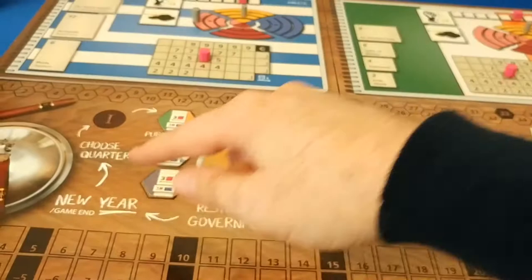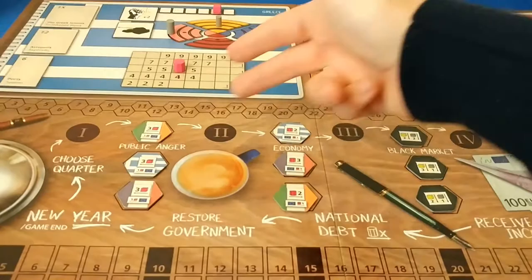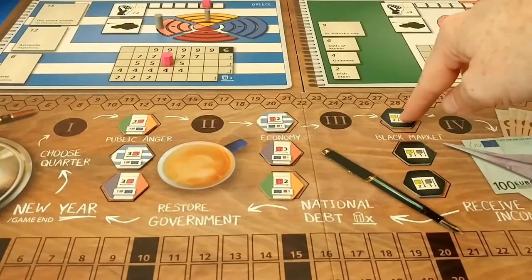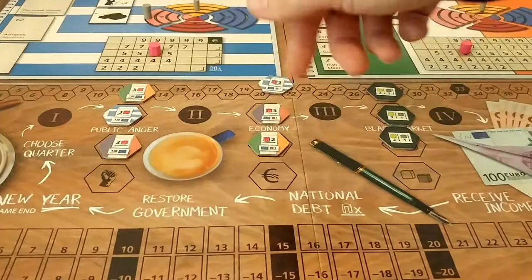The game goes in a cyclical fashion. There are four different quarters of the year. After each quarter, an event resolves. After four quarters, you complete a year, the used event cards are removed, and the remaining ones slide up to replace them. You go around three times total, then see who has the highest points — that's the winner.